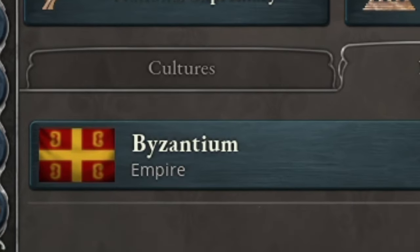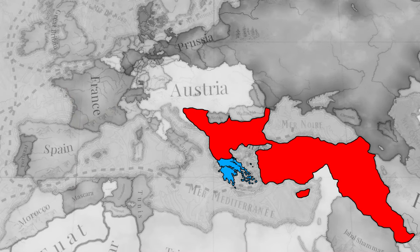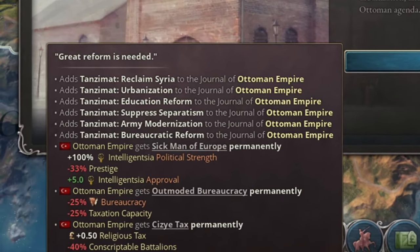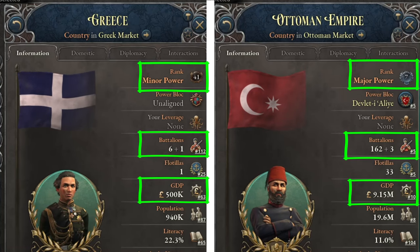Today I will present a quite challenging campaign where I'll be playing as Greece in Victoria 3, and my goal will be to restore Byzantium. This means I'll have to defeat my stronger neighbour. Although the Ottoman Empire is struggling with many socio-economic problems, it is still a country far more powerful than Greece, literally in every aspect.